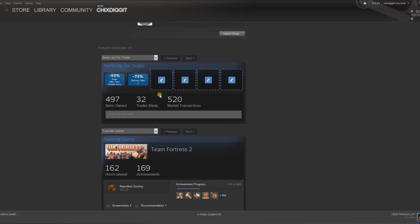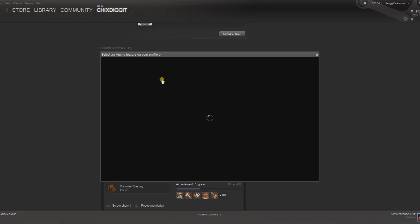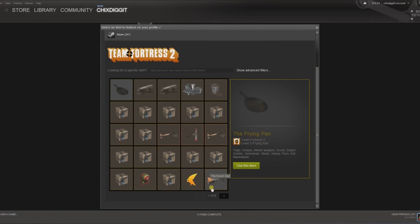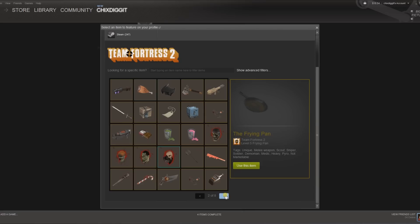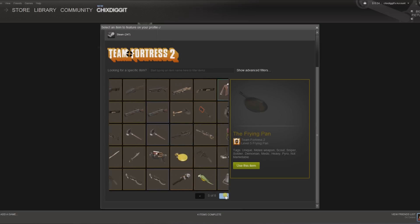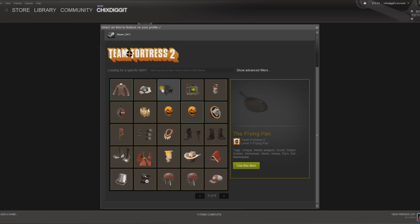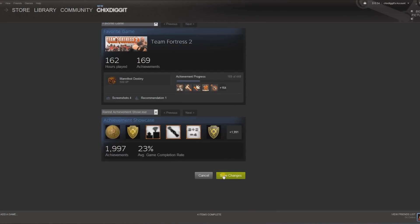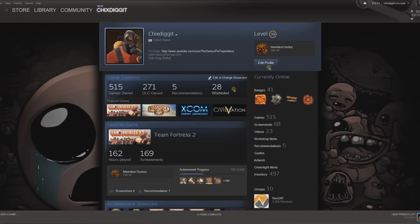For example, items up for trade — I'll put some coupons in there. Or maybe if I wanted to put some of my TF2 items, maybe the essential accessories, something like that. You get the idea. That's how you change the showcase items.